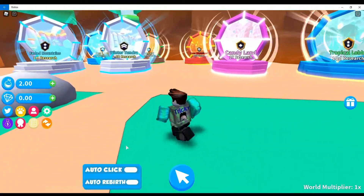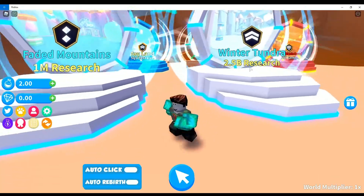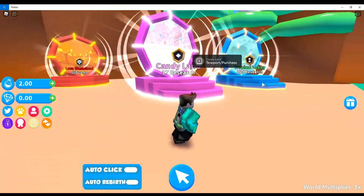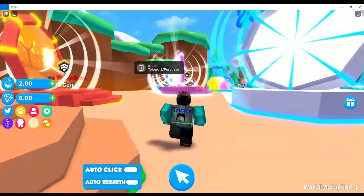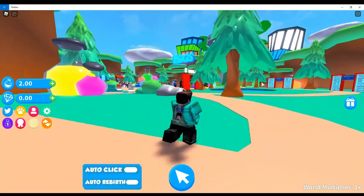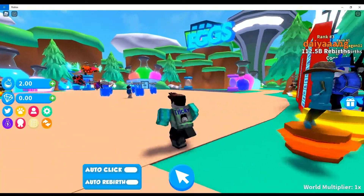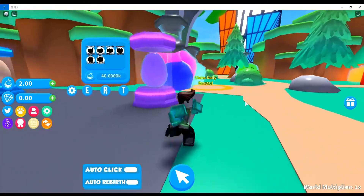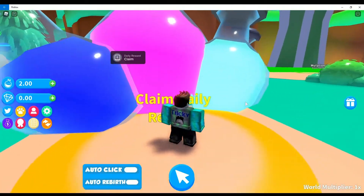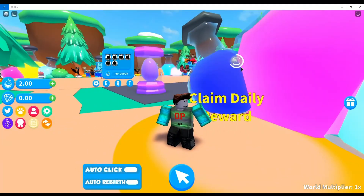Every time you click you get one research. As you can see, these things cost research, so the more research you have the better. That means you can unlock better islands and hopefully get better pets. Everything in this game you have to interact with using the letter E, so you can't just accidentally walk over it.